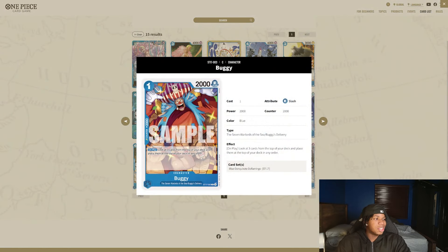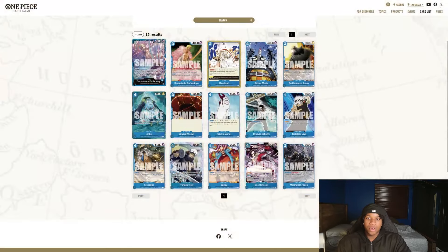And then we also have Buggy, which is a 2K version of Perona. This means we can have like eight Peronas in total — we're playing the Peronas and we're playing this Buggy. A 2K that also stacks the deck. This is also going to make going first that much more broken for this deck because now we're going to be able to consistently pull off our leader ability going first. Blue didn't really have many good options going first before — the other option that would stack our deck lacked counter. So having that in the form of a 2K counter is certainly going to be huge.